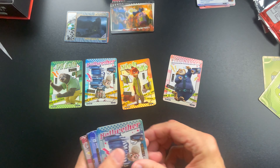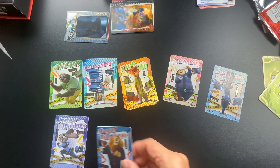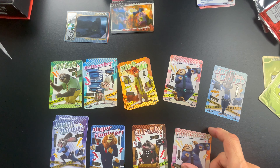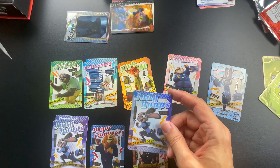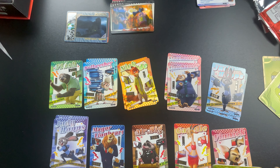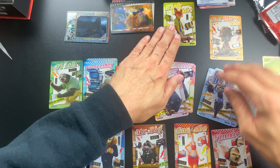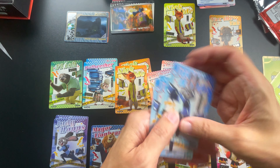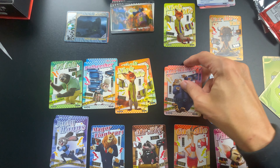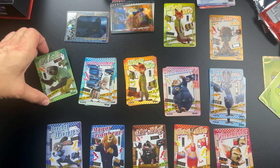Let's quickly go through these — I'm not putting them in order, I just want to see how many dupes we got. Judy — at least there's a different version of Judy Hopps, which is good. But we didn't get anything really crazy — we got three of that one already. This dude and Judy again, and that's a different Nick Wilde card, so that's good. Interesting — three Judy Hopps.